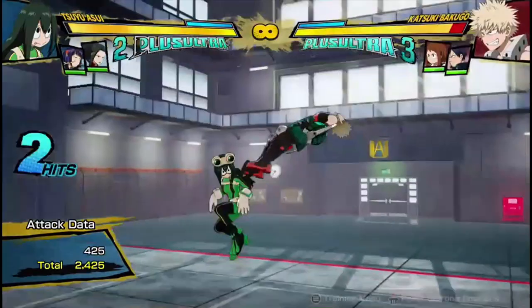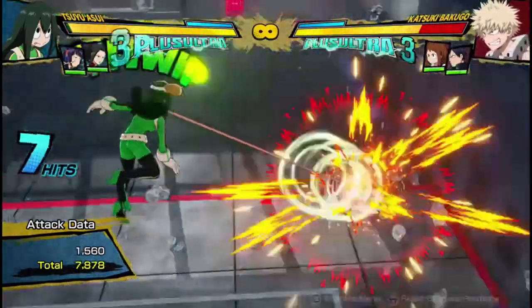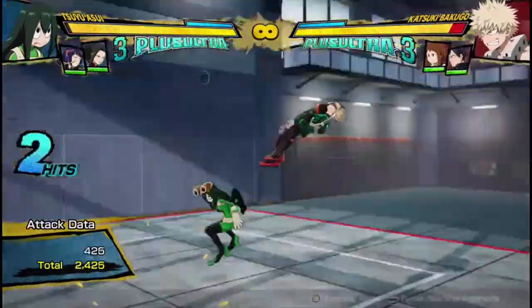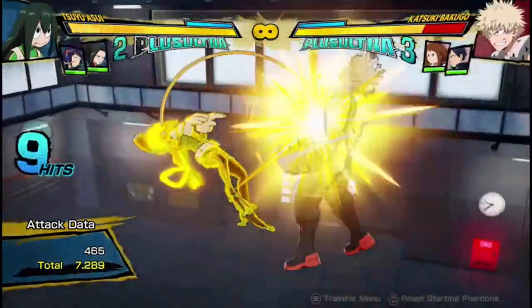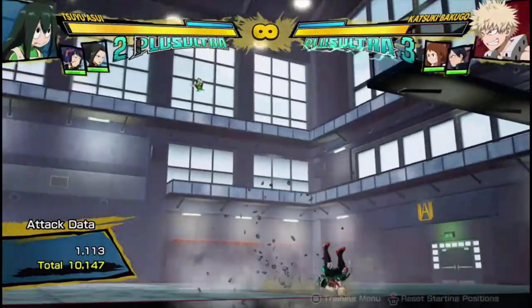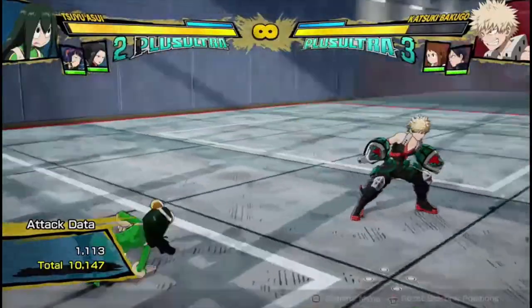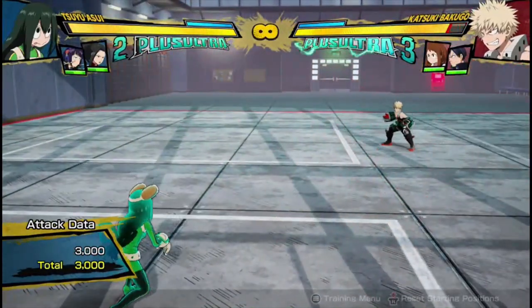She can do practically the same thing from the air. You can leave it early and just end it with zero dash cancels — you get 7,800 damage, which is pretty good for a red attack with no dash cancels. But you can dash cancel and basically just do the whole thing twice and get 10,000 damage, which is pretty good damage off of a red attack.